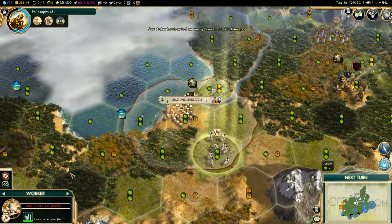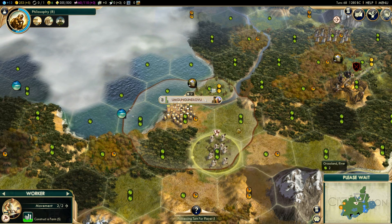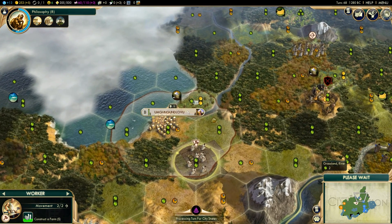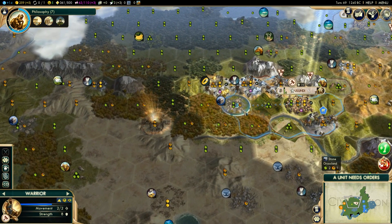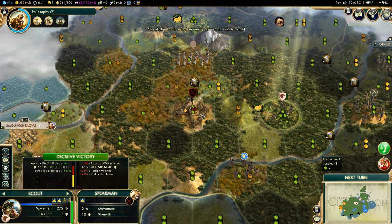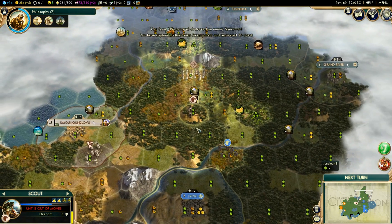I'm going to move these workers over to construct a farm. We need to have a worker go and collect this sugar tile and connect up these tiles over here. There's an encampment right there — we can deal with that right now. We'll send units in to destroy the barbarian spearmen this turn. Excellent — we gained 25 gold, some experience, and we also gained culture, which is great. We are nearly there for our next social policy.